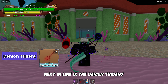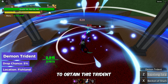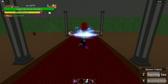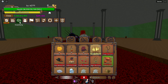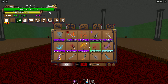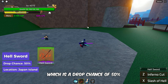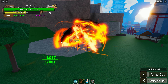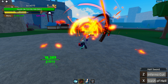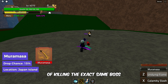Next in line is the Demon Trident, which has a drop chance of 5%. Defeat Seasoned Fisherman on Fishland to obtain this trident. Now, the Hell Sword has a drop chance of 50% — defeat King Samurai on Japan Island to get this sword. You can also obtain the Miramasa with a 15% drop chance from the same boss.